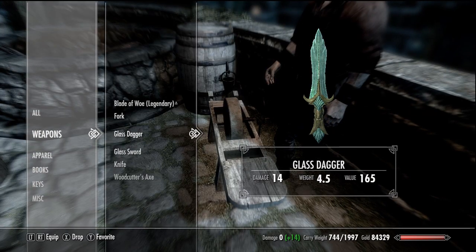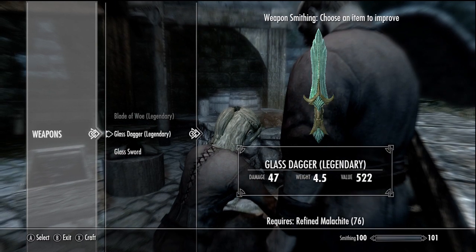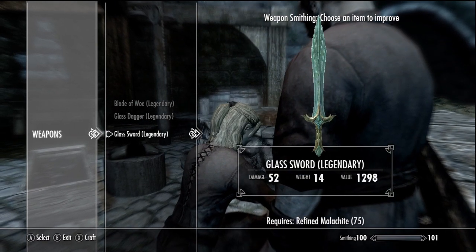Armsman also applies to upgrades. Here you can see a glass dagger increases from 14 to 27 damage with the perk and a sword goes from 18 to 36. Now without Armsman, we upgrade the dagger to 47 and the sword to 52.